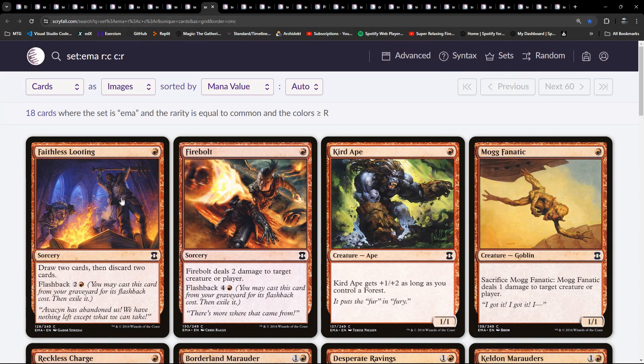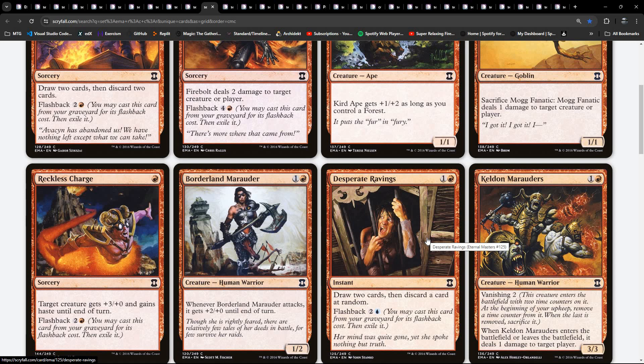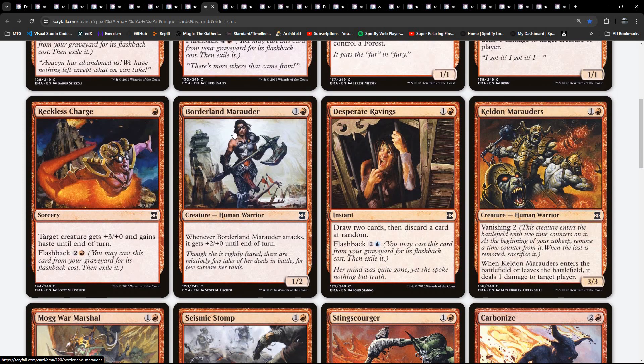Moving on. So yeah - Faithless Looting. Loads of classic common cards here. Firebolt. Curdling Roc. Mogg Fanatic. So this is your red-green deck, dare I say aggro. Reckless Charge. Borderland Marauder. Desperate Ravings - that's red-blue, with flashback. Red-blue is going to be - we know pretty much what we see set on set - some sort of spells-matter type deck, but there'll probably be a twist because of the whole flashback thing.